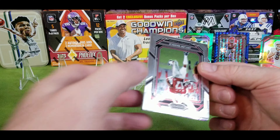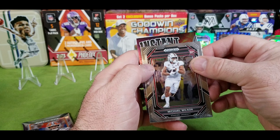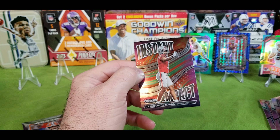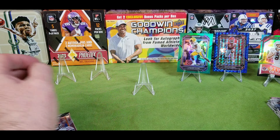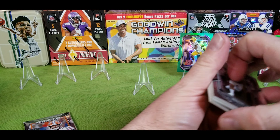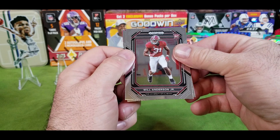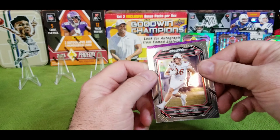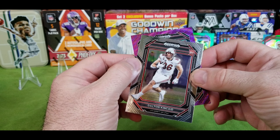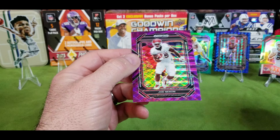Three more packs and two more boxes of this. Ricky Williams, Joe Burrow, Tank Bigsby, a student orientation card, Jake Hayner — pretty cool. Two more packs: Jalen Waddell, Barry Sanders, Parker Washington, Michael Wilson, and we have an Instant Impact of Jackson Smith. Very cool card.